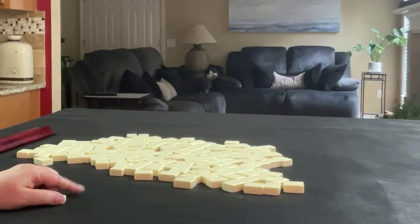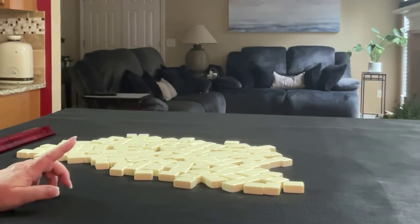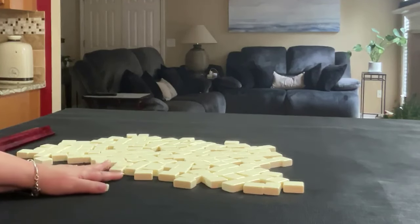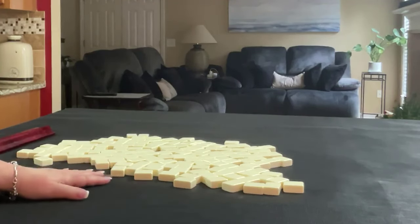We're going to do this three times and we'll alternate between dealer. We'll get 14 tiles, then 13, and then 14, and I'll create a mock Charleston with no jokers for each one.